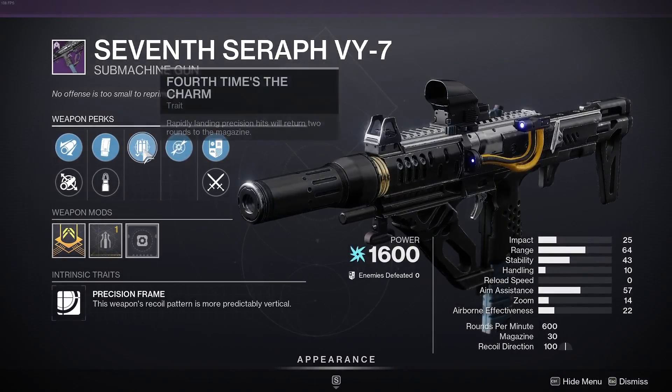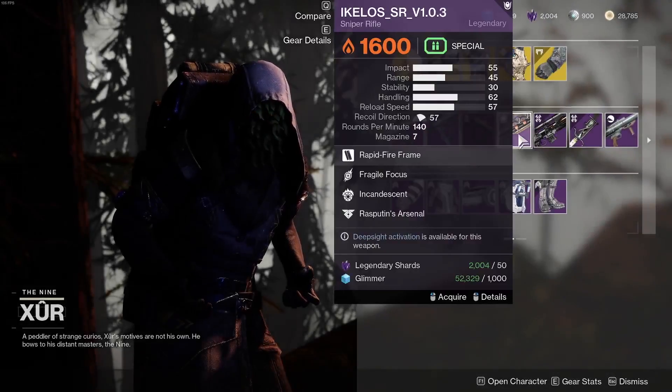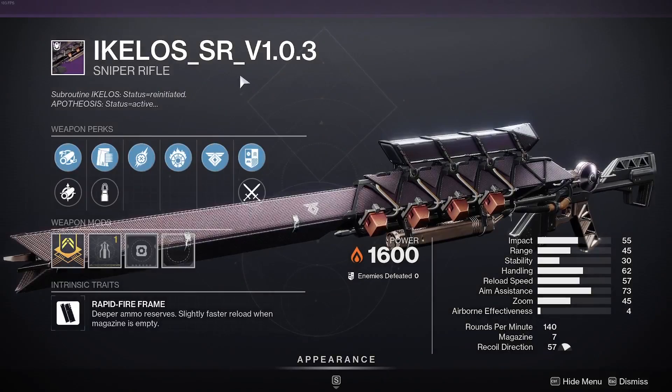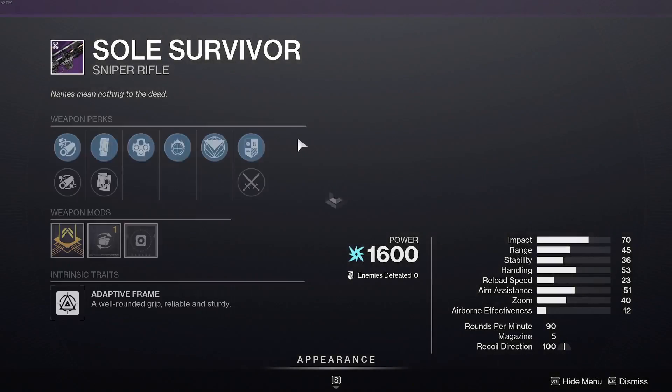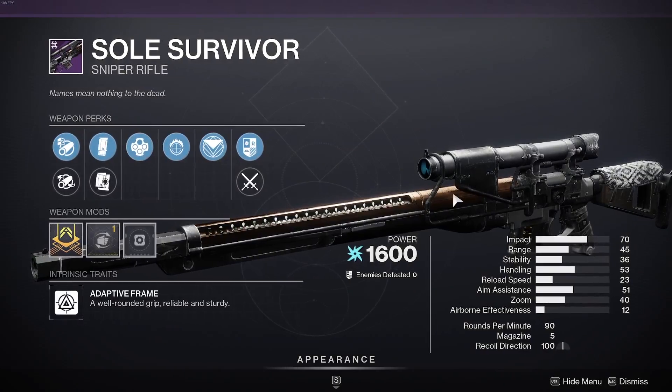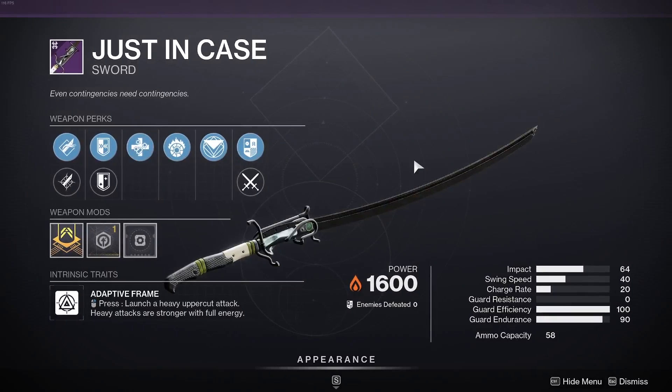He also has a 7 Seraph with Fourth Times the Charm and Dragonfly, Extraordinary Rendition with Outlaw — not the best roll. He's got Ikelos with Fragile Focus and Incandescent, again not the greatest roll. He's got a sniper with Focused Fury and Outlaw — people might like it for PvE but there are better snipers.